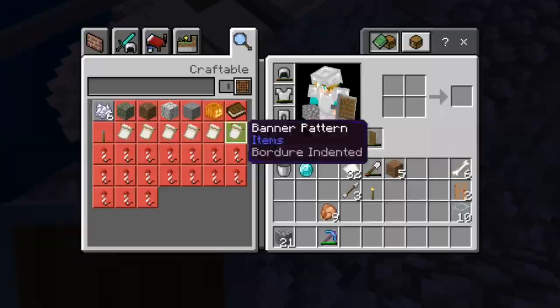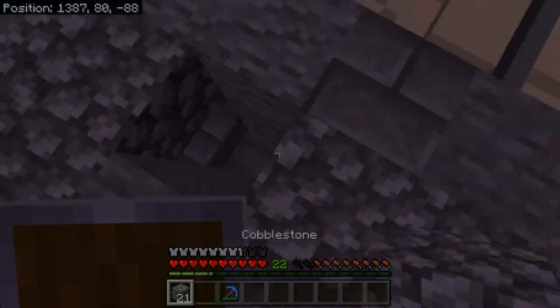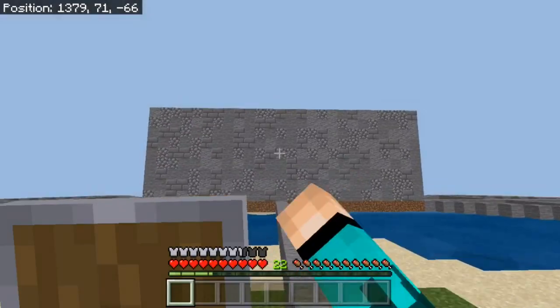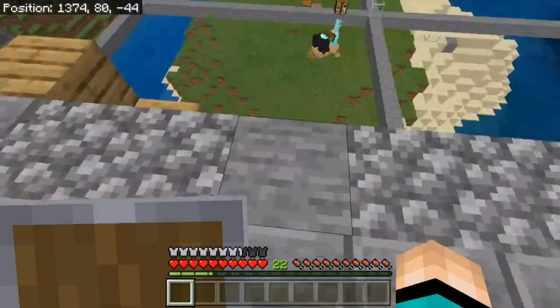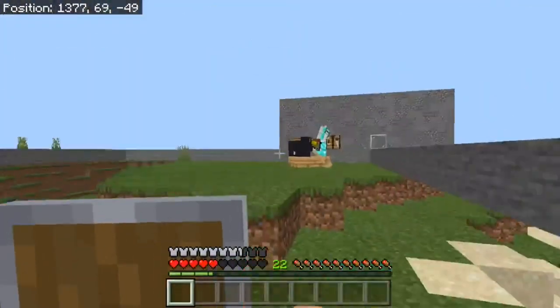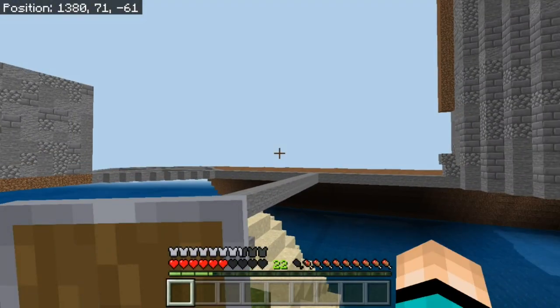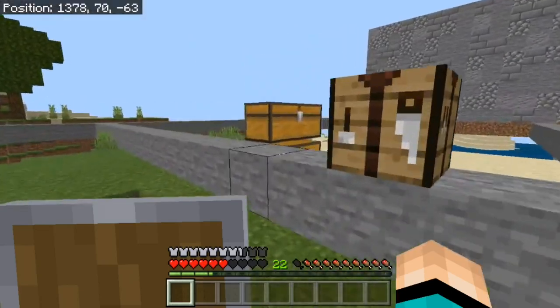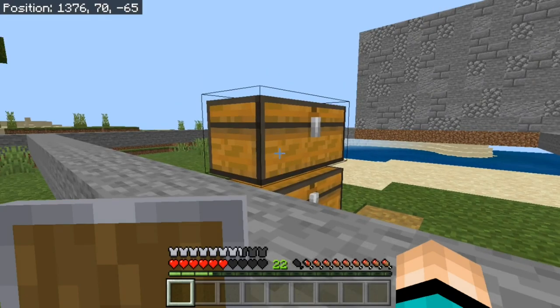So guys, as you can see behind us, the wall has been completed. I did it to the right height — let me double check — yep, I did it to the exact same height as this one. I might just go around and complete all the walls. It makes logical sense to do the walls first and then do the towers separately. But first we need to get some andesite, so I'm going to head to Noah's base to borrow some.